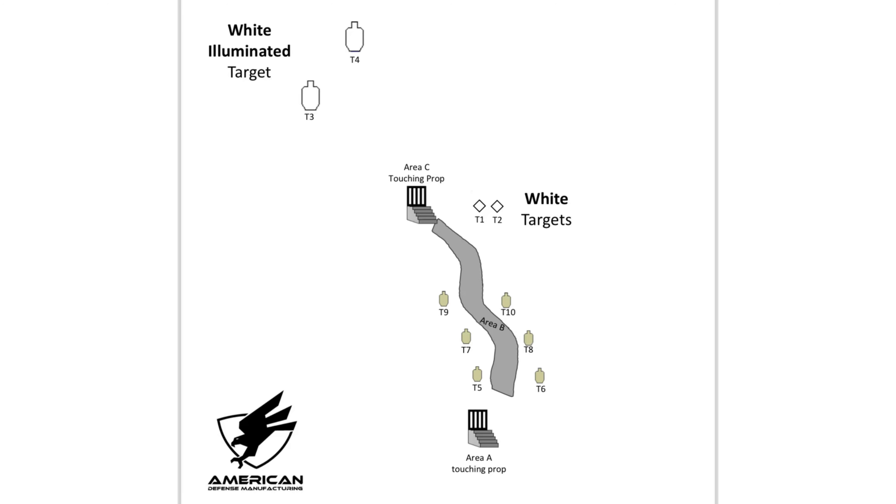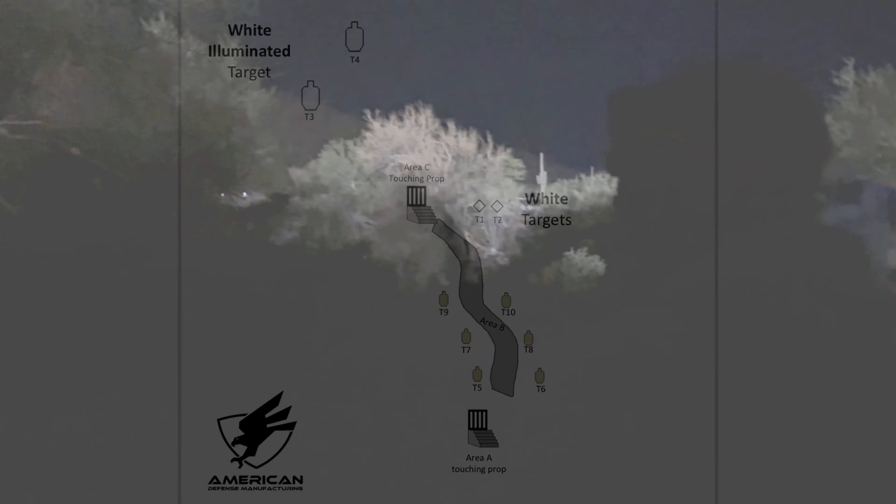On this stage there are two long range steel the shooter must engage from the first position along with two smaller steel targets at about 75 yards. After those targets they'll move through the shooting area engaging the paper and then re-engage the long range steel from the final position.